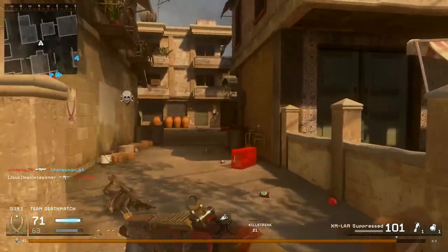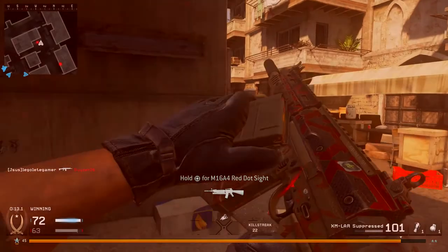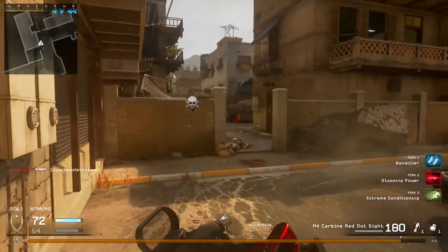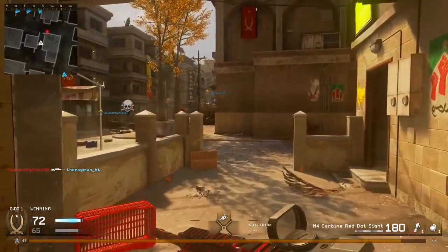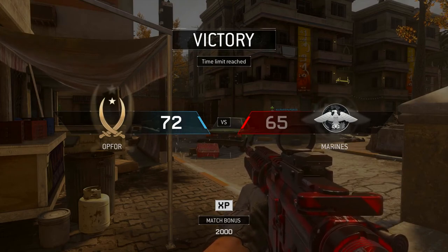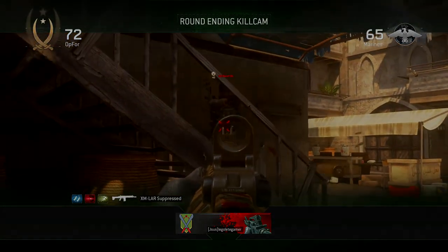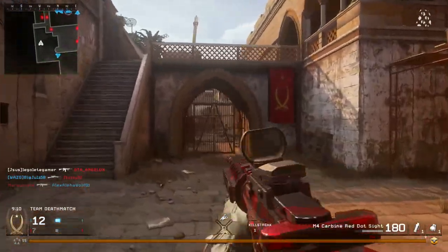For Perk 3 there's a wide variety of choices. When using an SMG I usually use Steady Aim and Extreme Conditioning; with an assault rifle I use Deep Impact; and for sniping, Iron Lungs is a solid choice. Also, make sure you run a secondary weapon — in this game I strongly recommend the Deagle. It's a two-shot kill up close and three to four shots at longer range, very reliable.